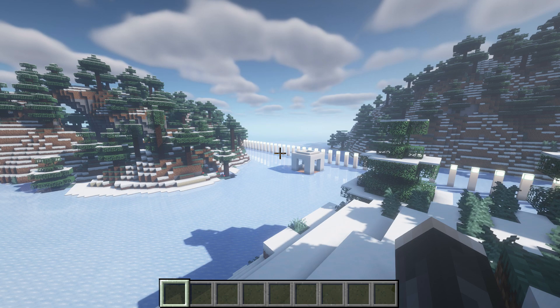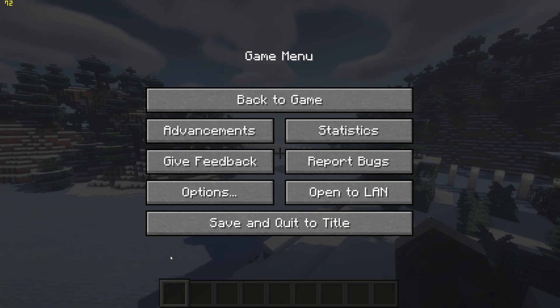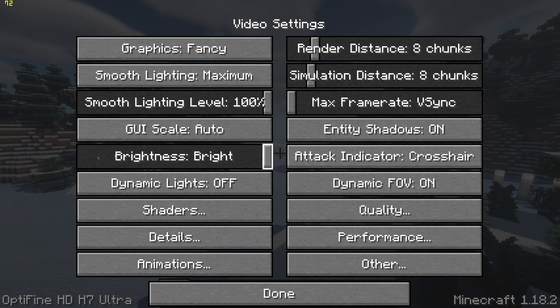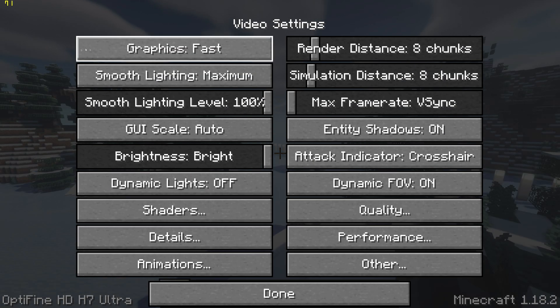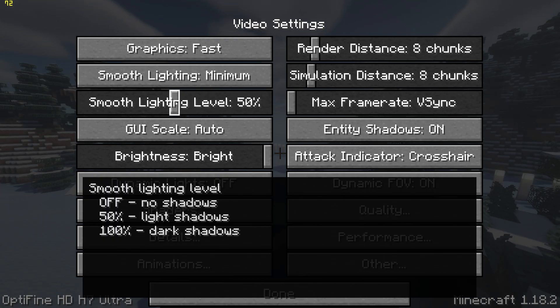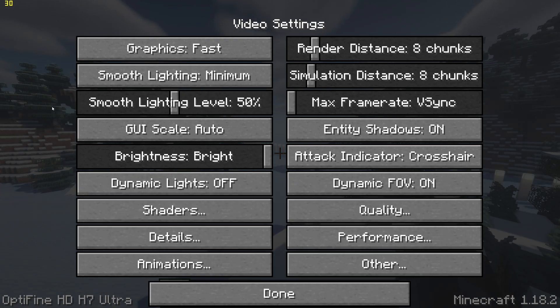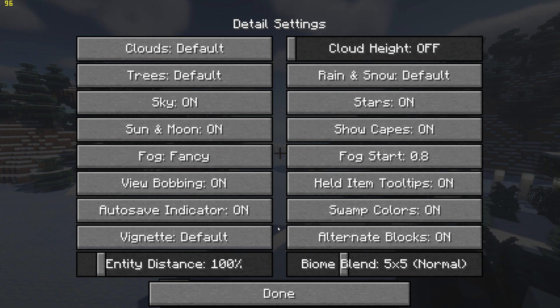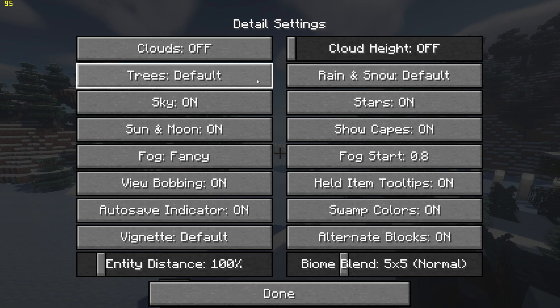Now pause the game, go into options, video settings, and start by changing graphics to fast. Then change smooth lighting to minimum and use the slider to set it to 50%. Then change the maximum frame rate using the slider from VSync to Unlimited. You will then want to go into detail settings, set trees to fast and turn clouds off.